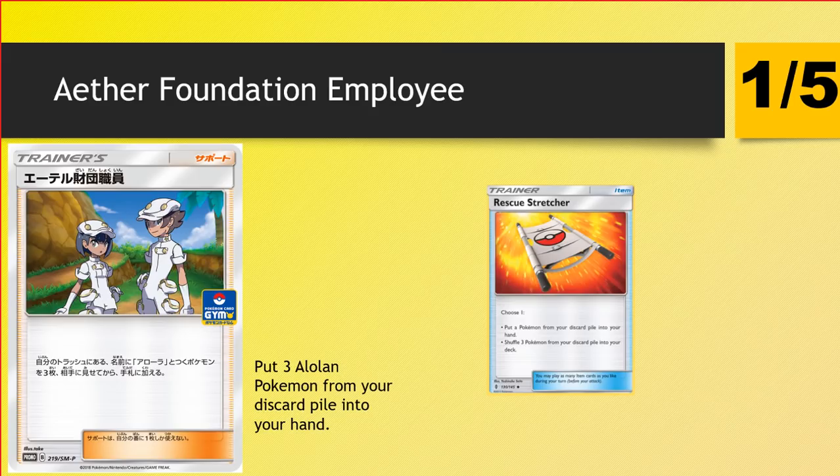From there we have Aether Foundation Employee. It gets three Alolan Pokemon from your discard pile into your hand. You'll never use this because we have Rescue Stretcher, and that's an item card.